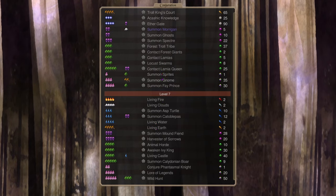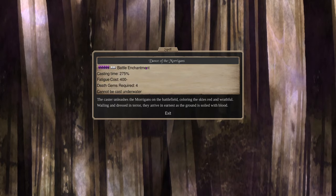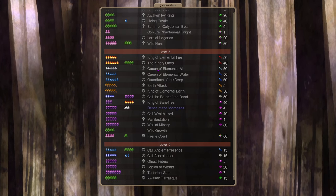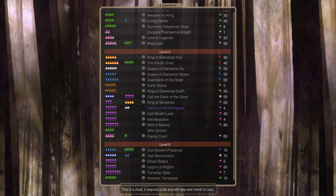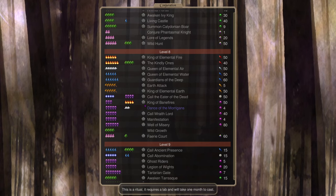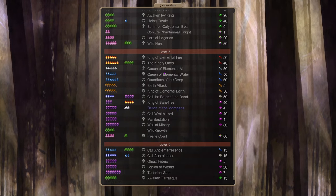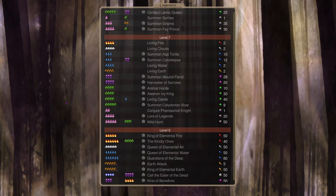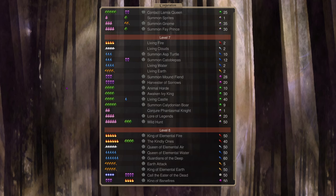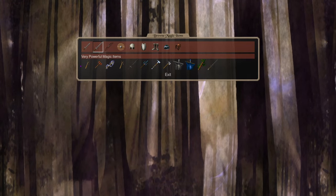Also consider Summon Morgan — really powerful units, and Dance of the Morgans is a great spell to drop if you get a hero with death 4. That's a big late-game tool. At conjuration 7 you also have elemental royalty — queen of elemental air, king of elemental earth, and so on — though they require a pretender focused around it or heavy investment. Living Clouds at conjuration 7 lets you spam out mid-sized air elementals easily. I don't lean too much on elementals anymore but they're still fairly effective.